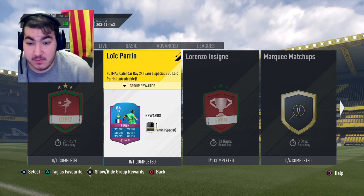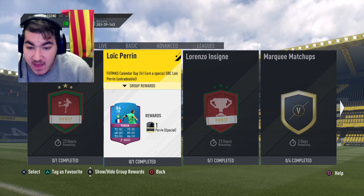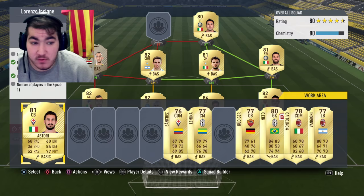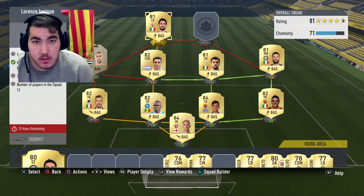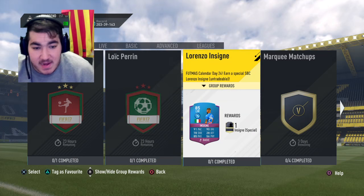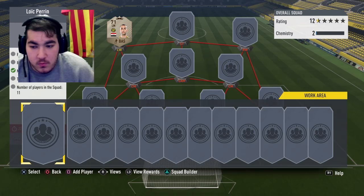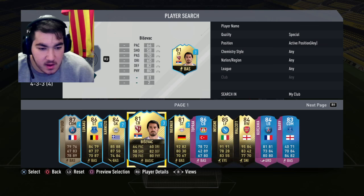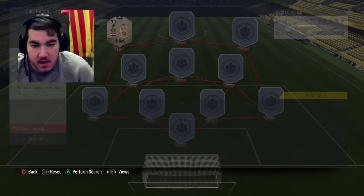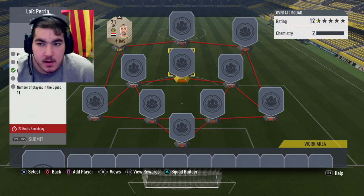The special card Perrin — I believe that's how they spell it — I really like his stats: 72 pace, 87 defending, 84 physical. That's what I need, this is my type of defender. Now we got Insignia here. The special Insignia has 91 pace and 78 shooting. I do have a special Insignia in-form, also untradeable, and this one is the exact same thing — 91 pace, 78 shooting — so why would I bother doing that one?